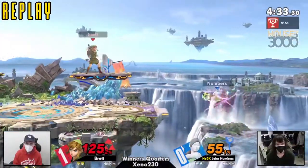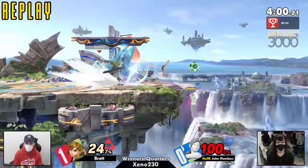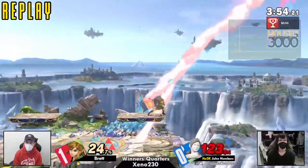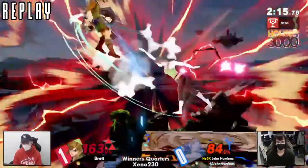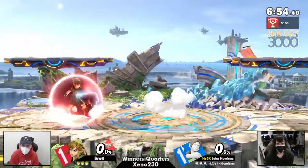We're going right back to Small Battlefield. We definitely need to see how Brett decides to adapt to this game overall. If you're not careful, John will slip right under you and take this set. Numbers are going to be doing a lot more ledge play at the moment, which is what was happening earlier.